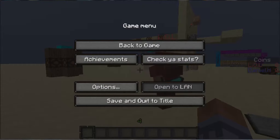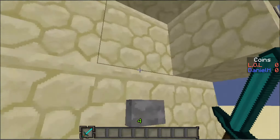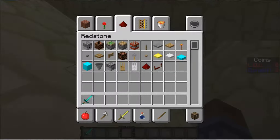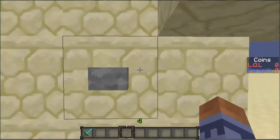Hello everyone, welcome back to another video. This video will be about coins. Over here it says there are coins. What we're going to be doing is this machine — it's a shop that takes 500 coins and gives you one diamond.